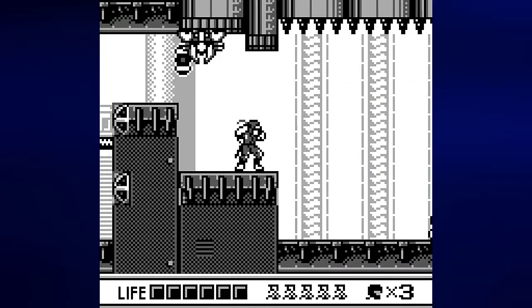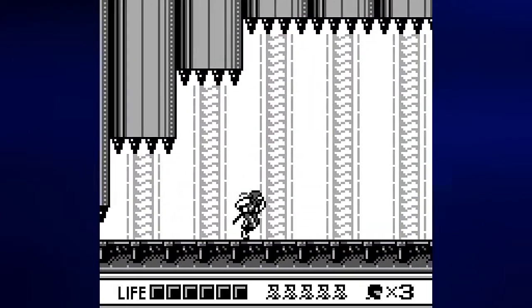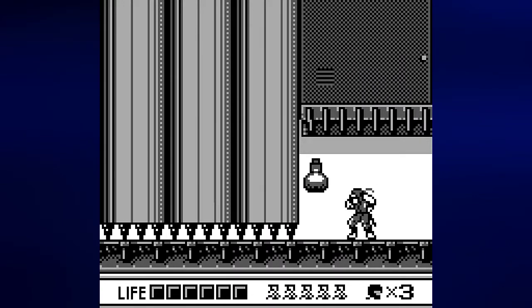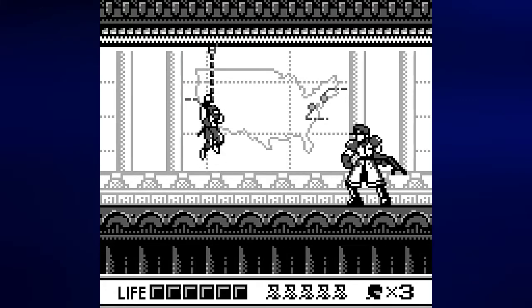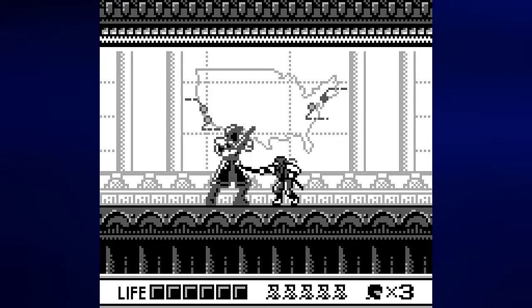Right here, just keep running. That orb contains an extra life, but it's not worth getting. Just keep running to the right — you'll get a full heal right here, which we don't need because we've barely taken any hits. And now it's time to take on Colonel Allen — that's his name.